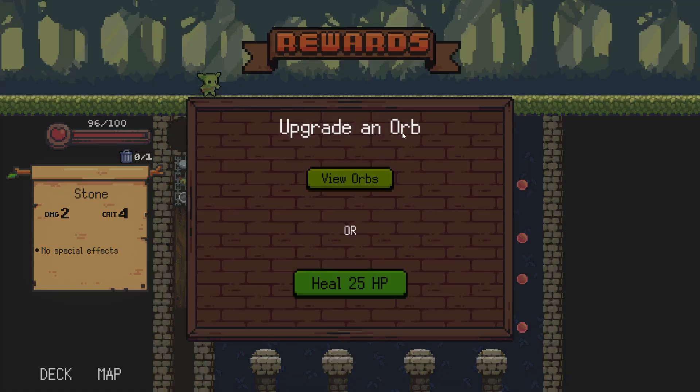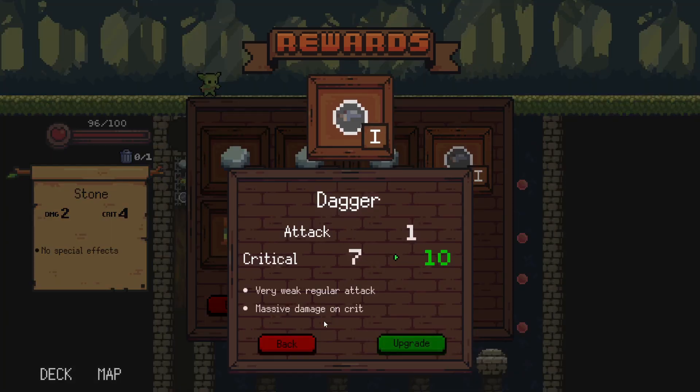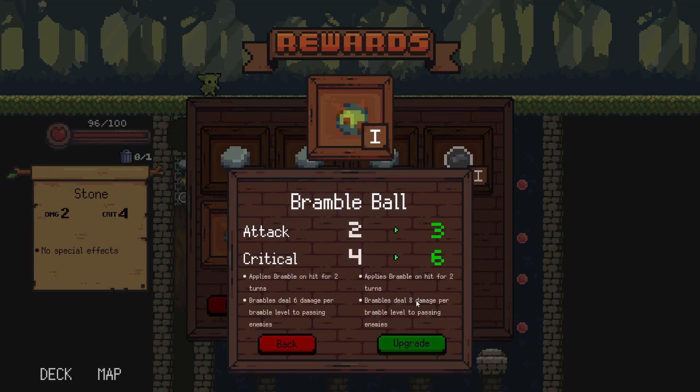Upgrade an orb or heal — I will go for the upgrade. Can I look at what the upgrade is? One more damage and two or three more crit damage. Let's go with the overall upgrade. The Brumble Ball also has a secondary effect to deal eight damage per Brumble level. If you're going to write six damage per Brumble level and then on the next level say eight damage per Brumble level, why not just say six here and sixteen here? It's the same thing. If you're going to change the number, might as well do it.